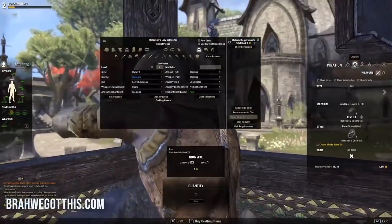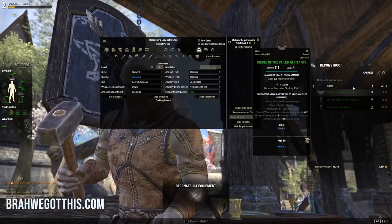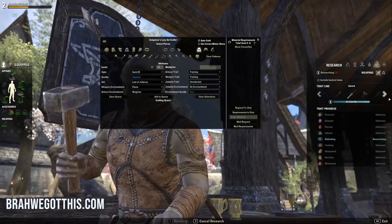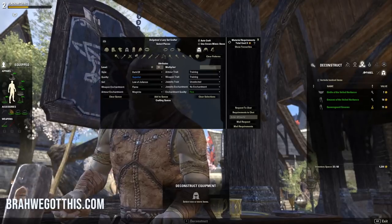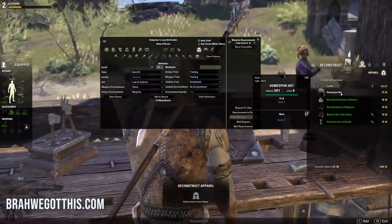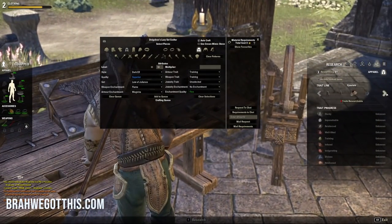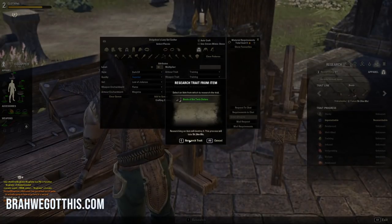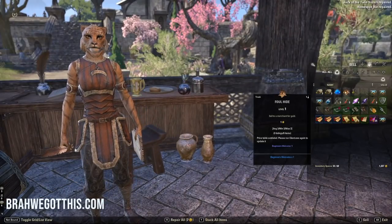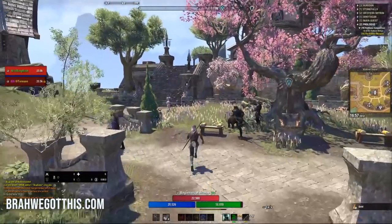Now let's go back to the crafting tables. At the blacksmithing table, go to deconstruct — we have an intricate item and some items we can research. We're going to deconstruct that, then research this sword. At the clothing station, I'm going to go to deconstruct and deconstruct these items. It looks like we have two things we can research here — the boots — so we're going to research those. Then we're going to talk to this merchant and sell everything that's ornate and all the treasure items.